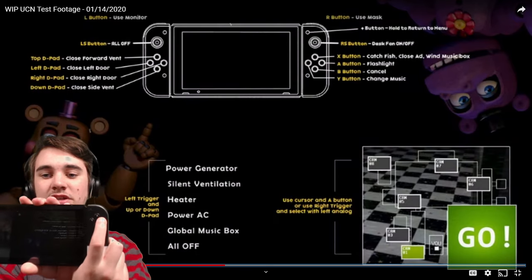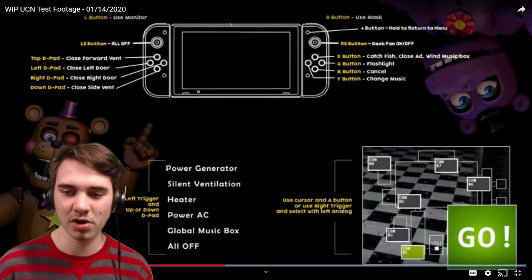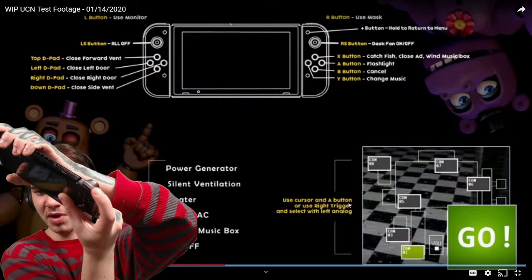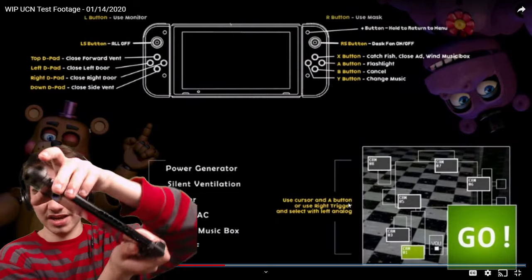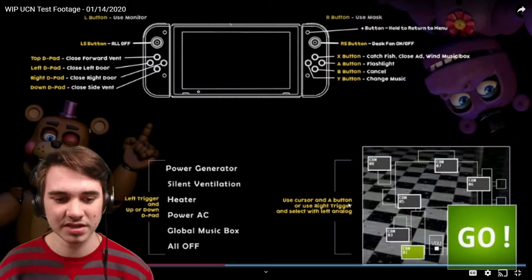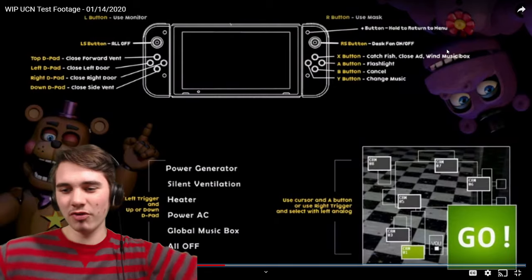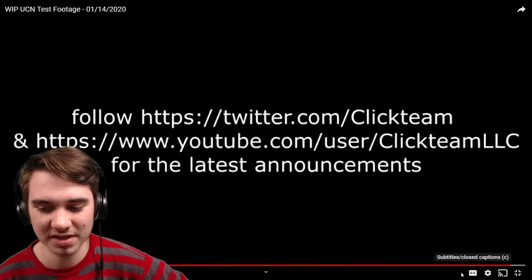A is the flashlight, B is to cancel — cancel what? I guess just close out of the game, maybe? I'm not entirely sure. And then Y is to change the music box when dealing with Chica. Use cursor and the A button, or use the right trigger — so the right trigger is this thing right here, not the bumper but the trigger — and select with the left analog stick, so this one. And then the left trigger, again the trigger not the bumper, and up or down on the D-pad. I'm guessing you hold this down and you select them. Interesting choice. I do like how we got our two boys here, Rockstar Freddy and Mr. Hippo represent! Awesome. And I'm pretty sure that's basically it.